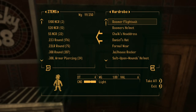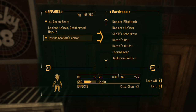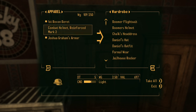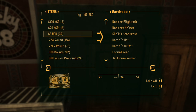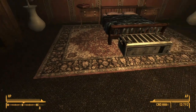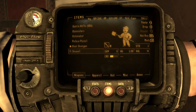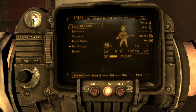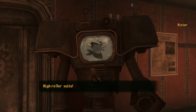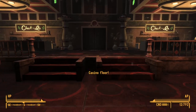I'm going to store Daniel's outfit — I didn't realize it was already damaged. I'll keep the helmet. Inventory-wise I've got a good police pistol, riot shotgun, and one .308 weapon. Let's go down to the casino and fast travel over to Prim.